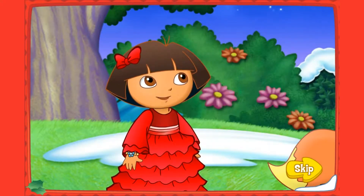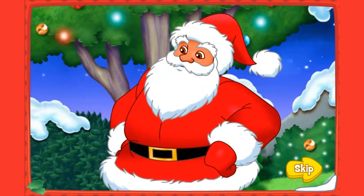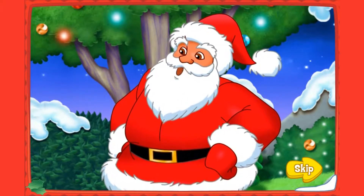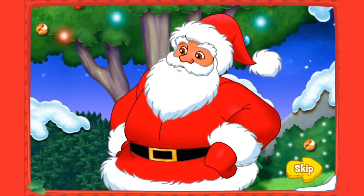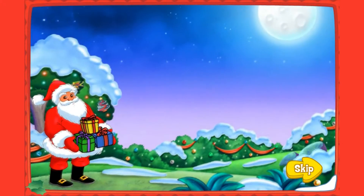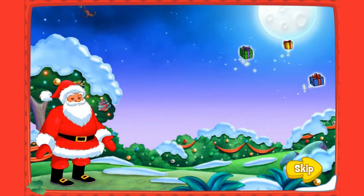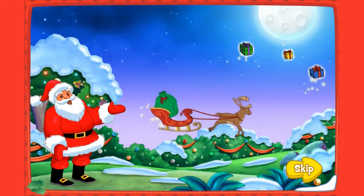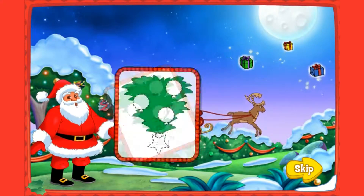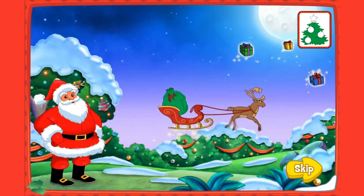Santa, is there anything we can do to get Swiper off the naughty list? I'll give Swiper one chance to make things right by delivering Christmas presents tonight. With my Christmas magic, I'll put the presents high in the sky. Use this sled to collect them as you fly by. Deliver them till four ornaments on your card appear. Then come back and see me — I'll be waiting right here.